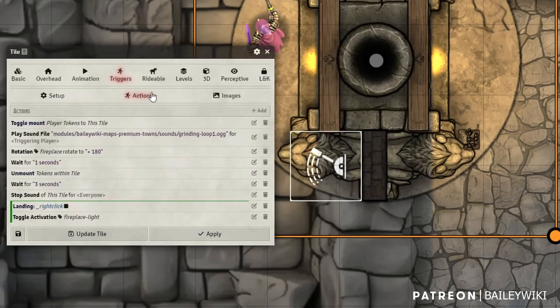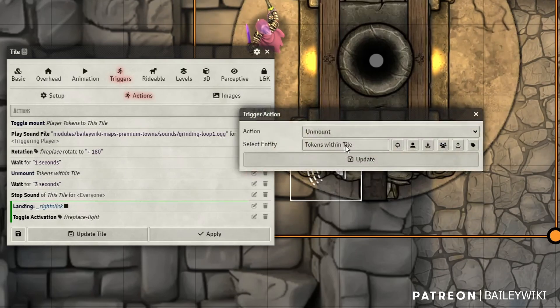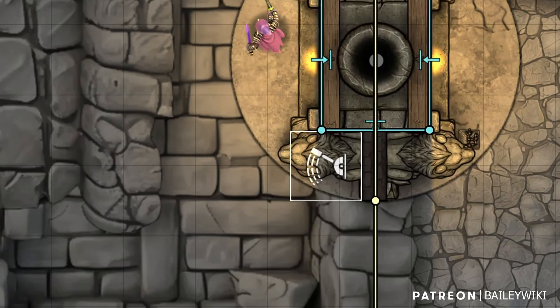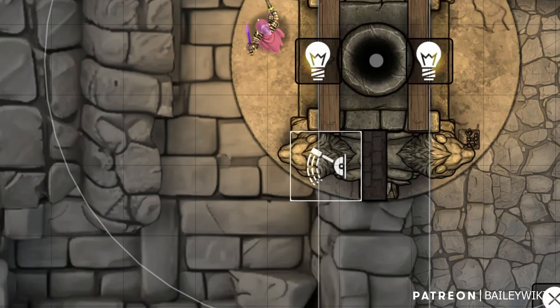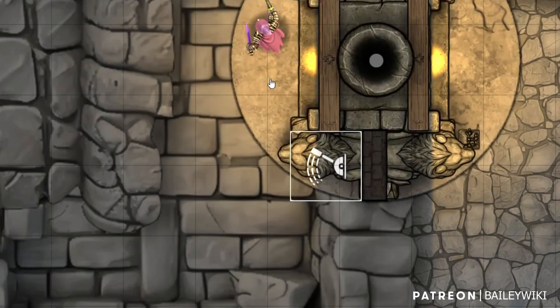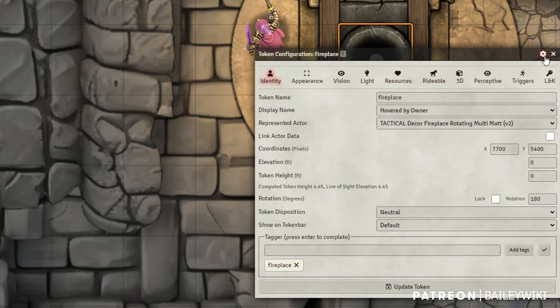I have this control token and this tile both tagged as 'fireplace' — I'm not sure why I needed both of them, but it seems to work better that way. The control token is attached to the walls and everything else. Then I wait for one second using the delay action, and then I unmount all the tokens within the tile. Then I wait for three seconds and stop the grinding sound. There are also some walls, lights, and even ambient noise, so I can right-click and toggle everything on and off.